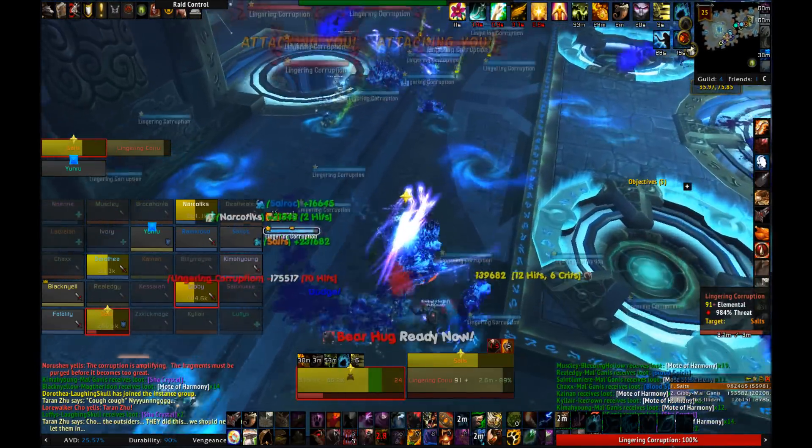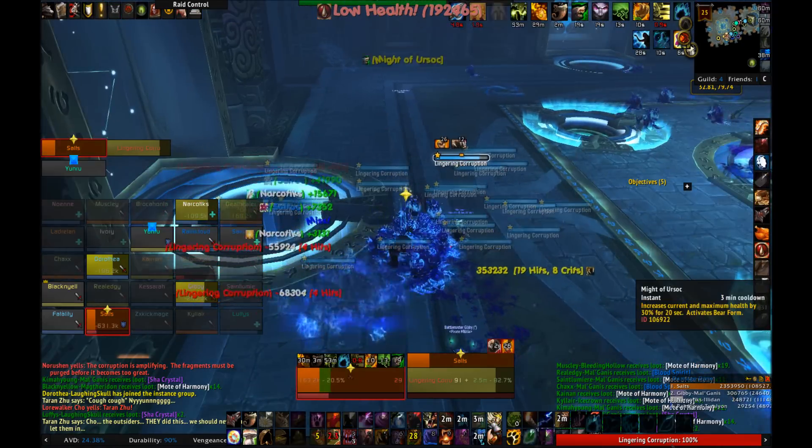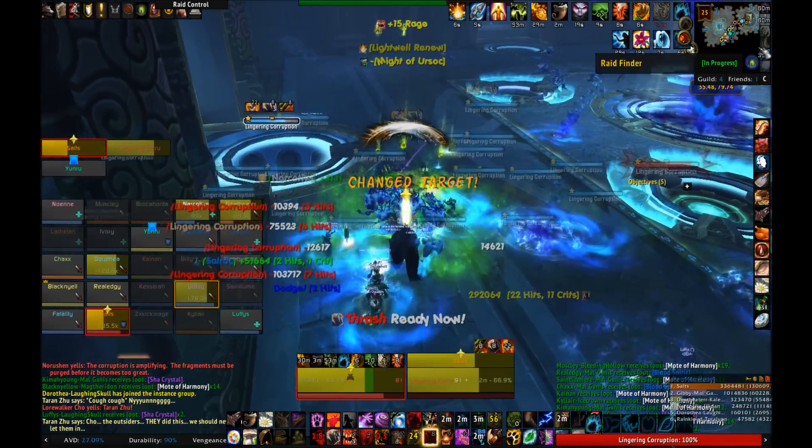For those of you in queue or fighting trash, a quick synopsis: Move a few yards for self-reflection and move to the orange spots to unleash imprisoned raiders. Or you can slash dance if you're the off-tank.